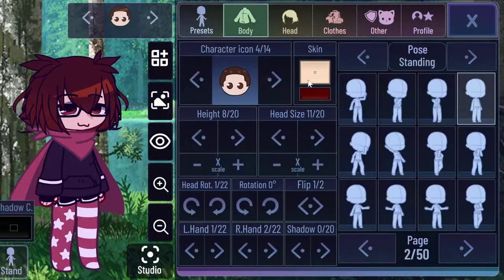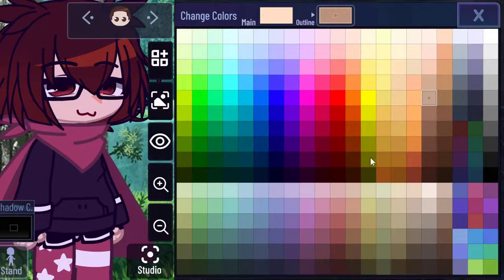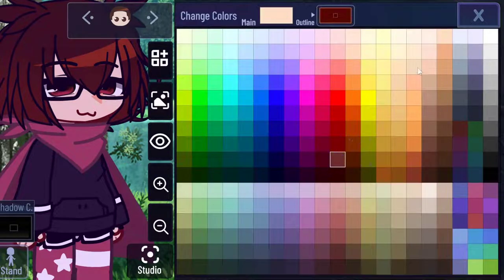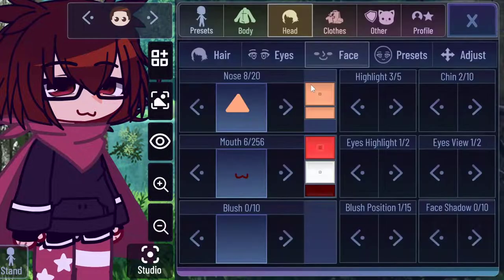I didn't change the skin tone, but if your skin tone is like this and it's unappealing to you, you can change it to a dark brown like this, or pink, or whatever. Don't use an alien color — just use these kinds of ones. It pops out. Also make the mouth bright.